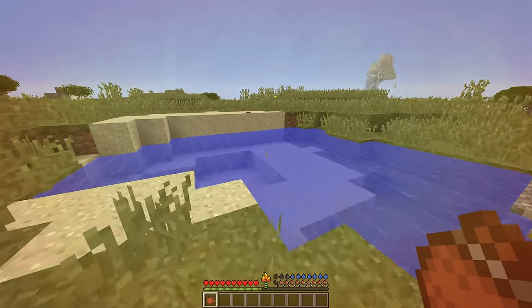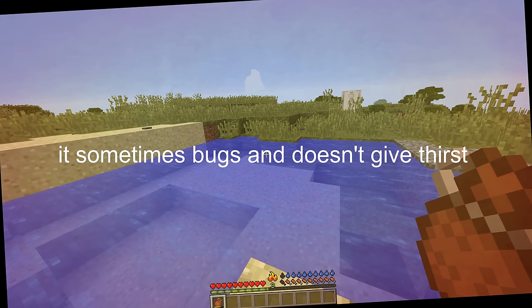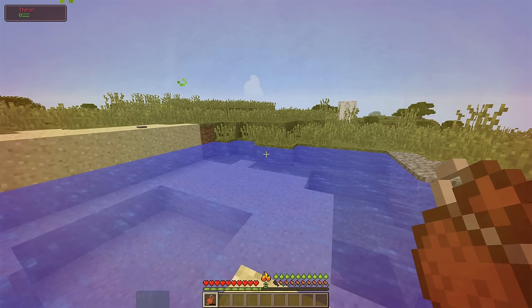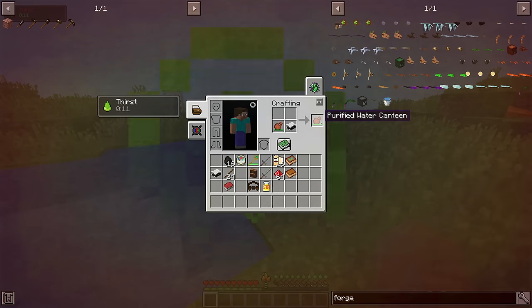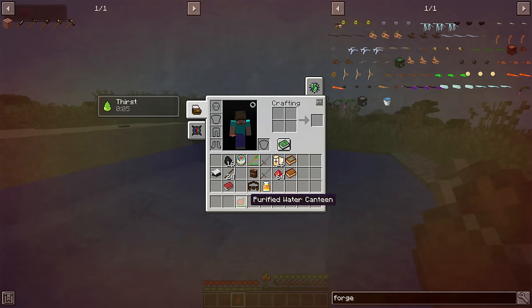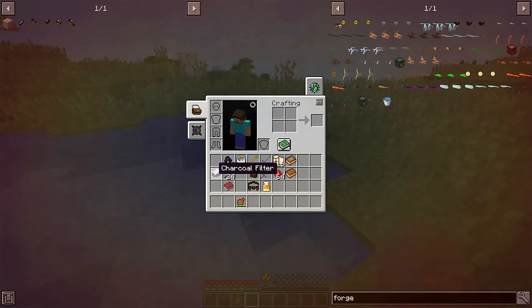Or you can build yourself a canteen. A canteen is the best alternative for water in my opinion. By right-clicking the canteen on a source of water, you fill it up and it has several usages. The canteen also makes you drink polluted water — it sometimes bugs. But if you wanted to drink purified water out of a canteen, you're going to have to use a charcoal filter, and this will produce a purified water canteen. It is a one-time use, so once you finish drinking all the water, you're going to have to reapply the charcoal filter. There is unfortunately no way to make an infinite source of purified water.